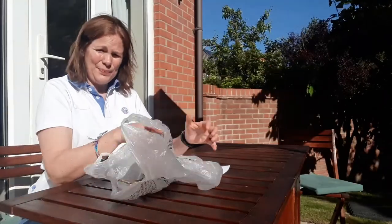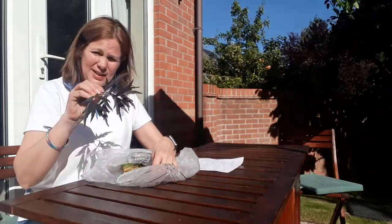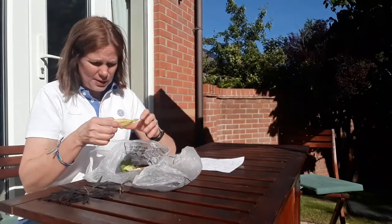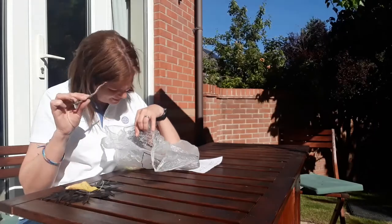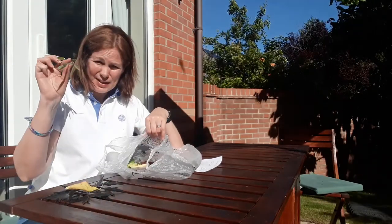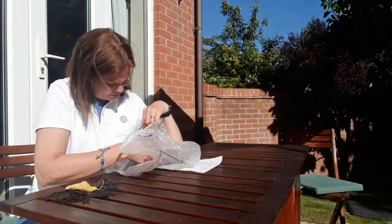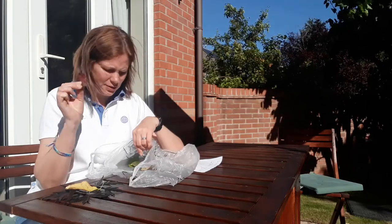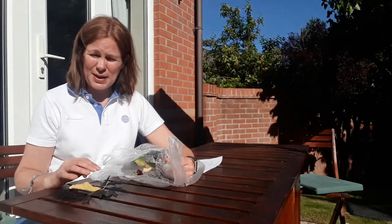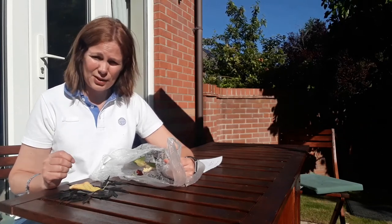I found some interesting bits and pieces. I've got some interesting shaped leaves, some nice bright yellow leaves which have fallen off the tree, some little sticks, and also some really thin leaves that I thought might be good for making antennae. And a pretty red leaf — this one actually looks like something might have eaten it, so that would be good for the scavenger hunt. See what you can find, then get a nice piece of paper or card and some glue and get started on the collage.